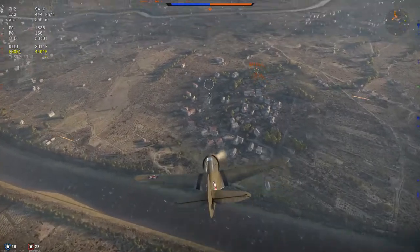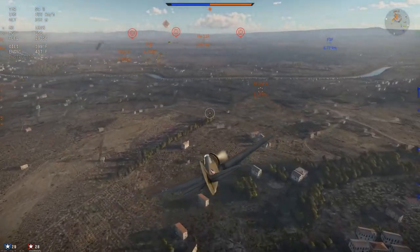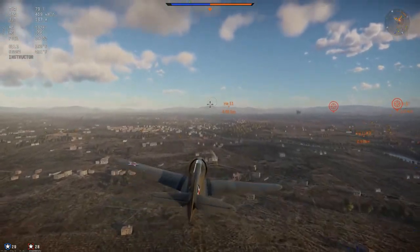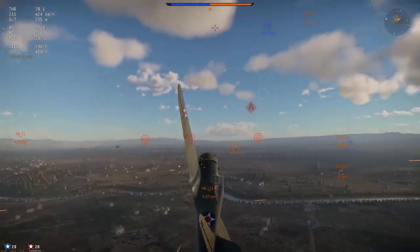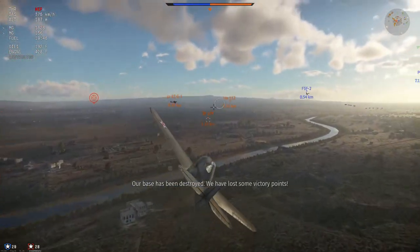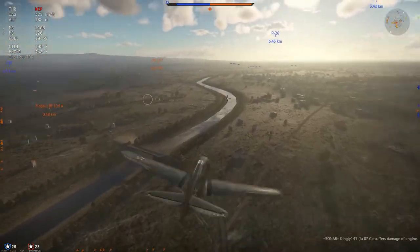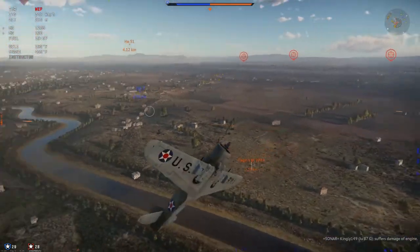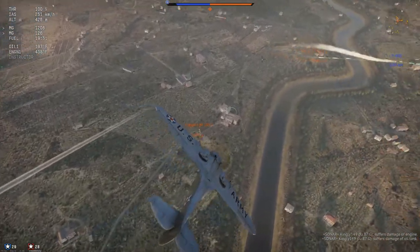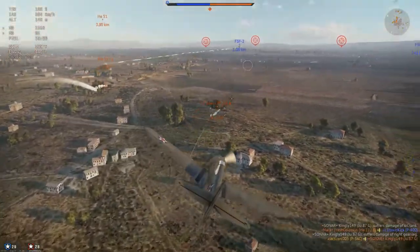Tip 1: Map your camera to the right mouse button. This lets you use your mouse to look behind you in a crowded low-BR furball while flying with the W, A, S, and D keys. If you have secondary guns, put them all on the left mouse button — if someone is in front of your guns, unload everything. A common strategy is to map the camera to both C and the mouse button: C for looking around, and the mouse button when in combat. It takes time to get used to flying with the keyboard while looking behind you during a dogfight.